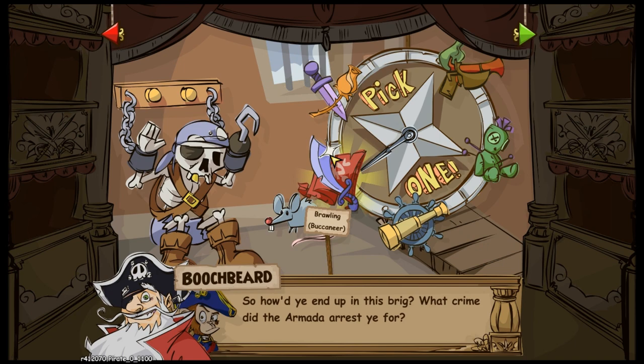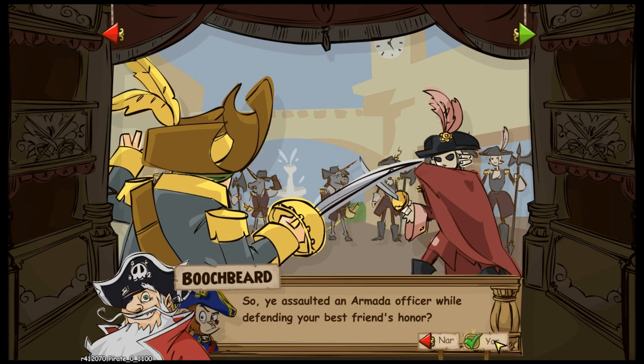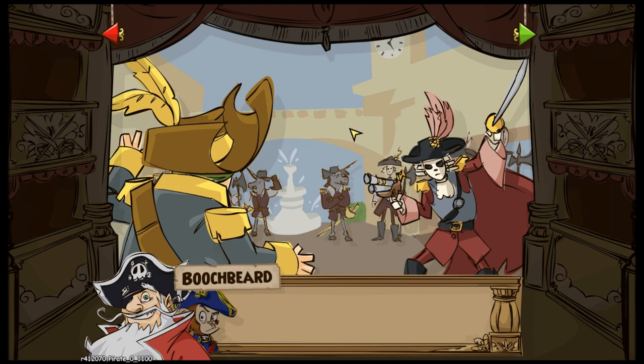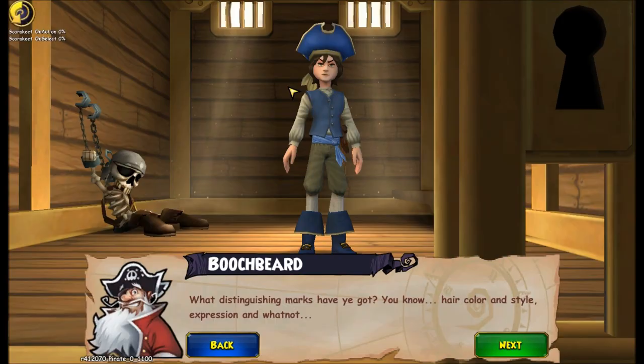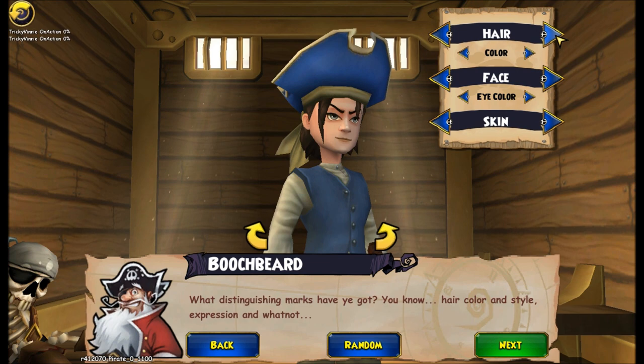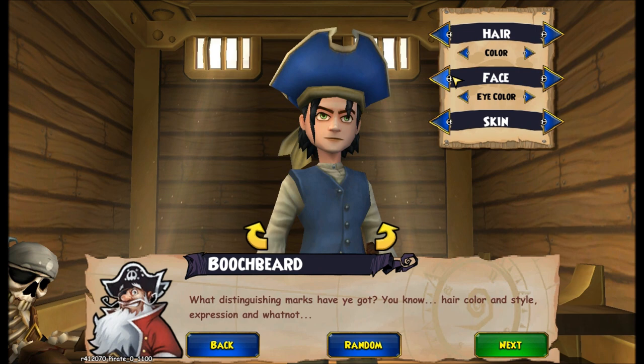And then you get to choose your class. Swashbuckler is my favorite so far. I heard they improved the tutorial so I'm interested to see it. Eye color is green because it's my eye color — well my color is hazel, but they don't have hazel.